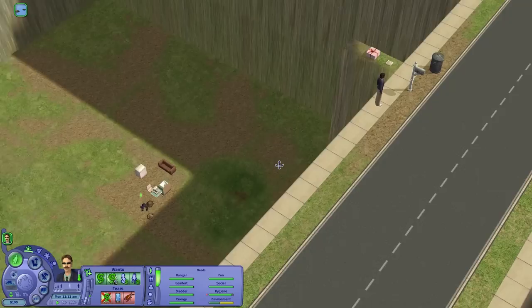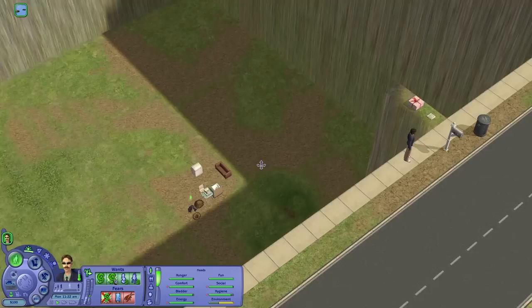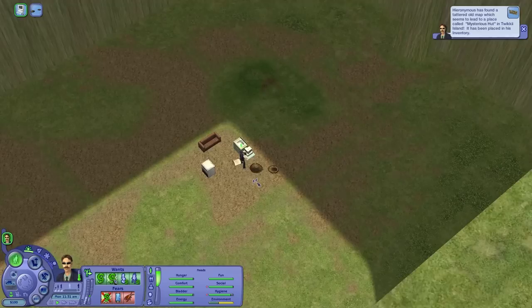He's trying to get deeper down into the earth. This is the worst idea. He's digging for more shovel. There's something floating in the air down here sometimes, I don't know why. They've collected a memento — a tattered old map which leads to a place called Mysterious Hut in Tuikiki Island. Okay, so when you find that island eventually, let's go ahead and hunt some bugs. Let's fill in this hole.